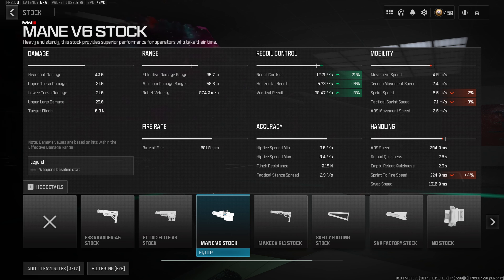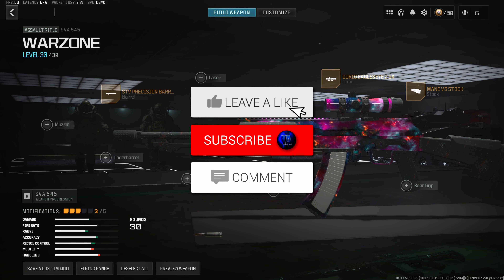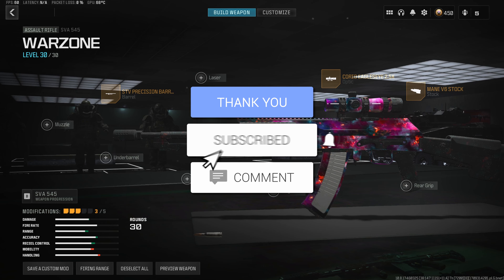Next up, we want something to lower the recoil on this build, so we're going to throw on the Main V6 stock. It gives us a 21% decrease to the recoil gun kick, along with 9% of the horizontal recoil and 8% of the vertical recoil, which is going to make this build a lot easier to use.